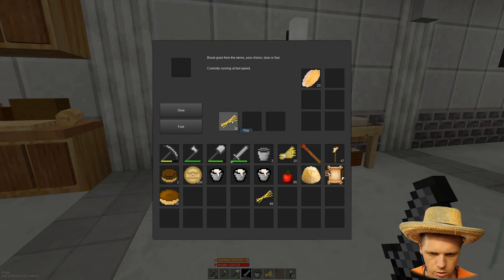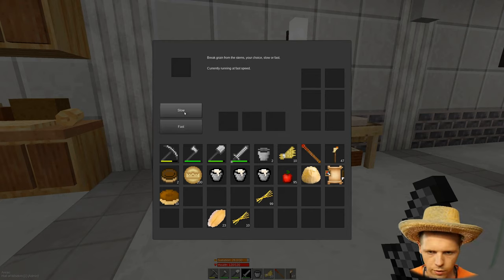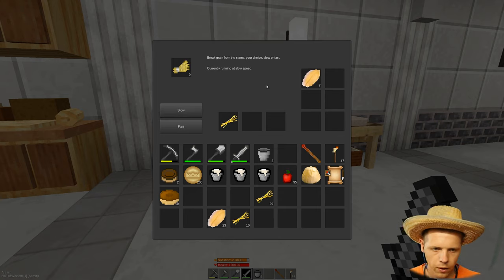We got 23 seeds going at a fast speed. Let's put it to slow speed, put our wheat in and see what we get. Do I have these set backwards? No, I don't.